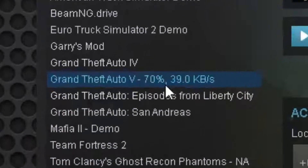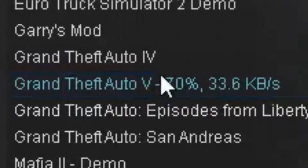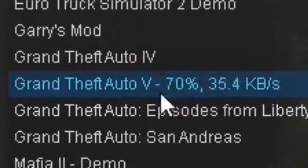Right now I have one game downloading. I did have Team Fortress downloading but that already finished up a few hours ago. Right now you will see it's at 70% and it's running around 40 kilobytes per second. That is not great. If you're at your highest speed possible, you will not get over a megabyte per second.